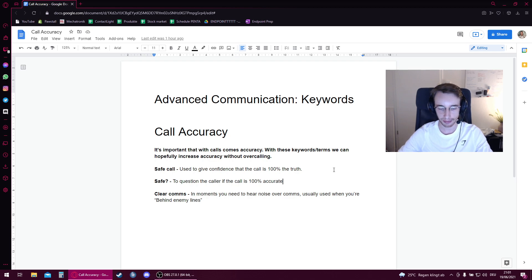The next term is 'safe' or 'is it safe?' — the complete opposite effect of safe call. If you hear your teammate call something and you have extra info which might suggest their call isn't necessarily 100% the truth, you could ask 'safe?' or 'is that safe?' This tells your teammate to have a think about what they've just called — can they give the 100% guarantee that it's a safe call, the absolute truth? If they can't confirm it's safe, you've established that their call isn't necessarily to be taken at face value.